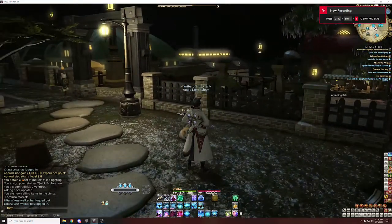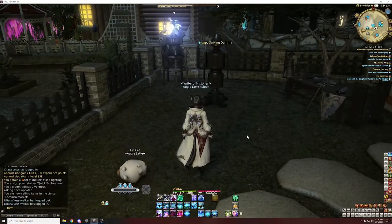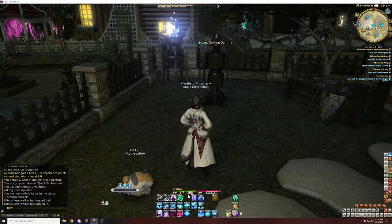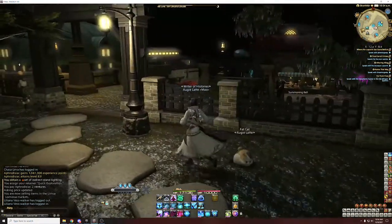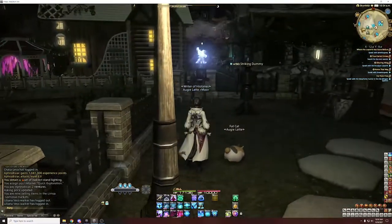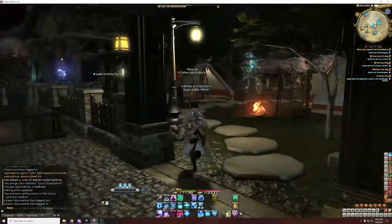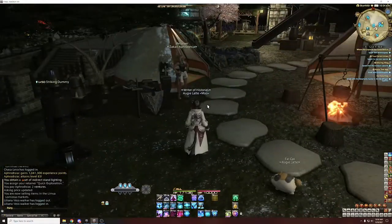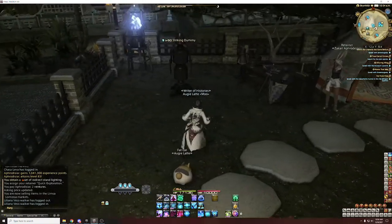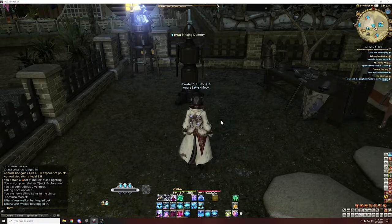Hey guys, I'm going to do some more Final Fantasy and talk about the Sage today - basic bitch Sage guide level 70. The Sage is a healer that's really mobile, it has good mobility skills, a lot of instant cast heals, and it's really an oGCD healer. It's not a hard-casting healer like White Mage. It's more like a mobile, instant cast, spammy DPS healer, so if that's your playstyle, this is the one for you.